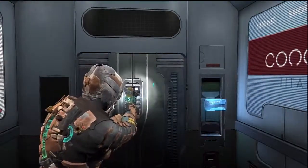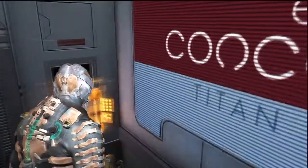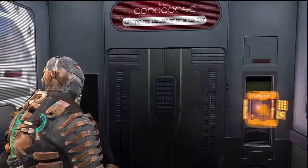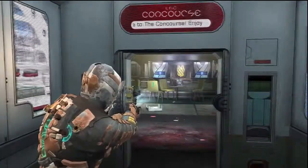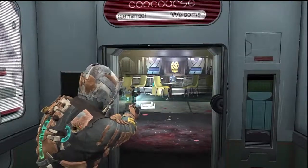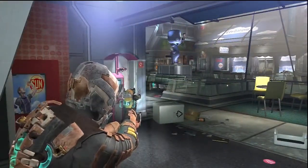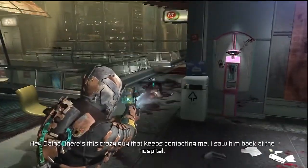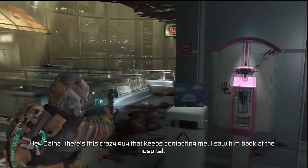Let me get my rifle ready and let's go. Oh wow, I was about to say why isn't the elevator going up. I knew it — I had a feeling that thing would be around here. This place looks so colorful to be like a space area or something. There's this crazy guy that keeps contacting me — I saw him back in the hospital. Nolan's stressed.